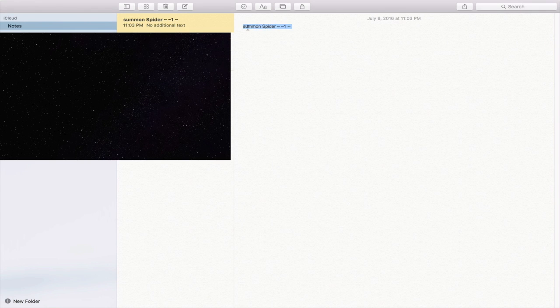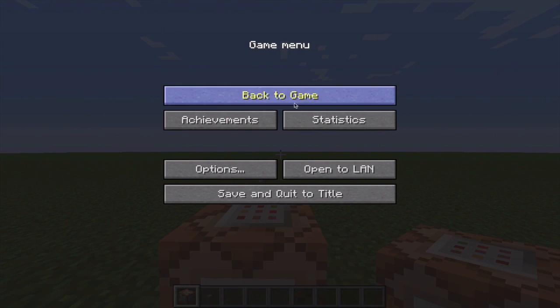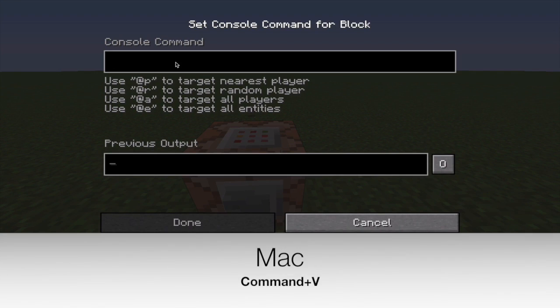To copy it, you want to place a block around the entire thing, right-click and click copy. Now go back to the game and open your command block.